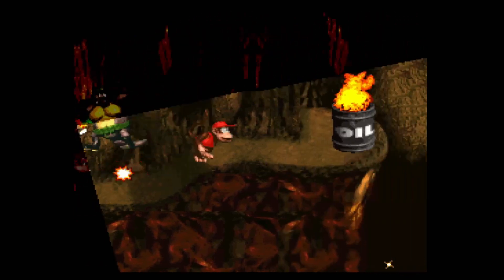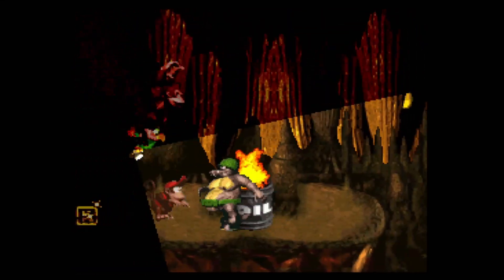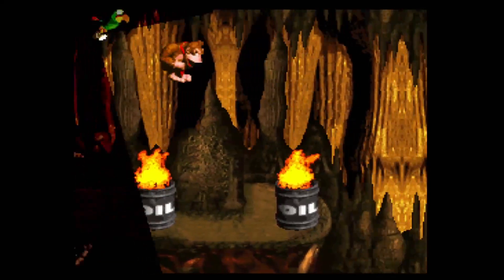Number 4: Torchlight Trouble. Number four on our list is Torchlight Trouble, found in Gorilla Glacier. The level takes place in a dark cavern. Fortunately, this level features the first and only appearance of Squawks in the game — Squawks is a parrot carrying a torchlight in his talons to help Donkey and Diddy progress through this dark stage.